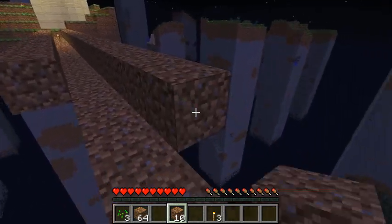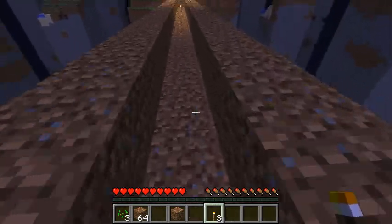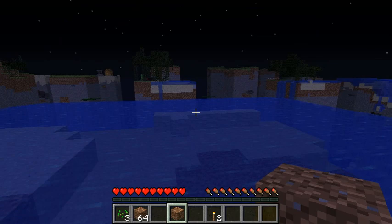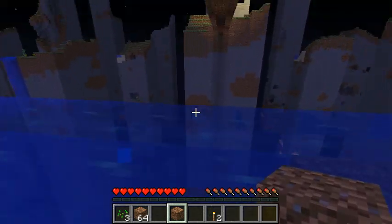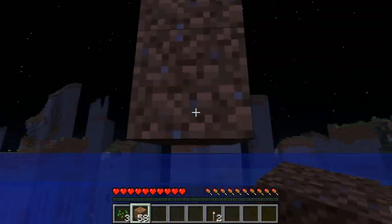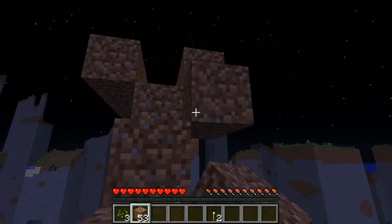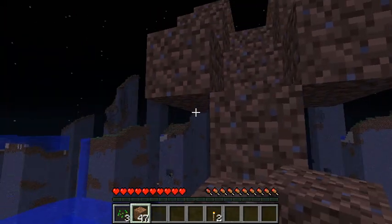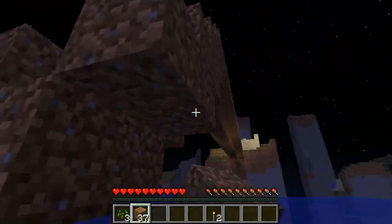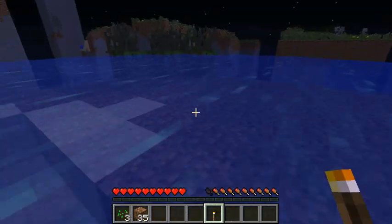We have ventured over this way now. I believe we are over — good. Let me go ahead and put a torch down there. And now we just need to fall — I don't want to fall. We're good, we are safe. Just want to make a nice easy way down here. Let's make a little railing here. There we go. We have reached our first chunk, and I don't think there's going to be anything really important here, but we've reached it regardless.